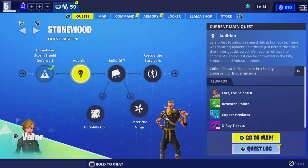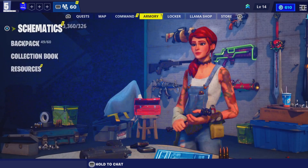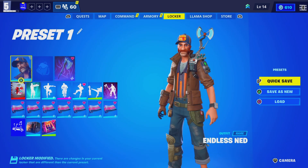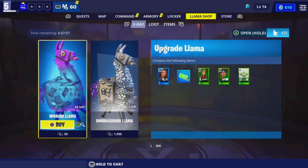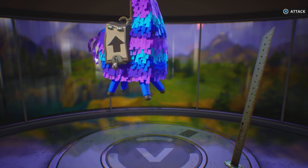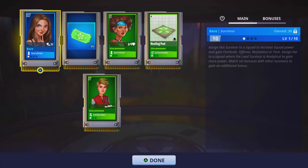You guys can see you're in Save the World now — you can basically just take a look at it slowly. This gives you access to Save the World. Once you're here, you can do whatever you want — go to your locker, complete missions, go to your llama shop. Look, I can open a llama real quick just to give you guys an example of what it looks like. It does work — this is Save the World officially.